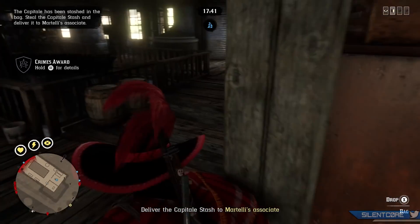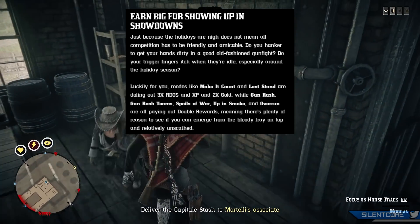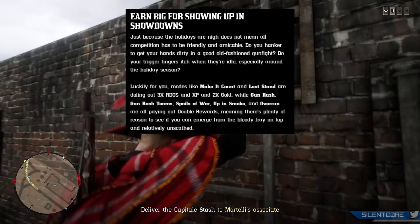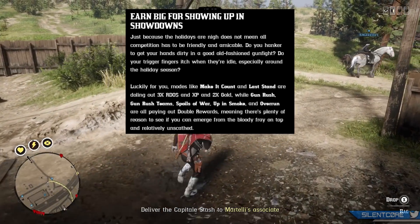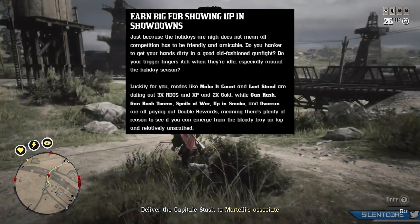Next up, for those who enjoy showdown modes, Make It Count and Last Stand are dishing out 3x Red Dead Online cash, XP and double gold. And then you also have Gun Rush, Gun Rush Team, Spells of War, Up in Smoke and Overrun that are paying out double rewards.